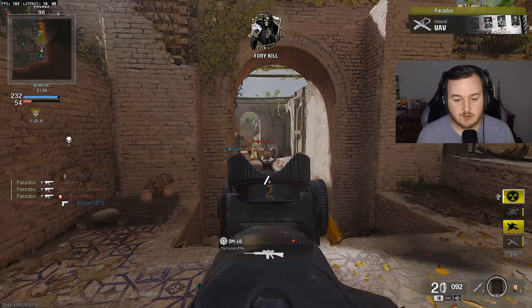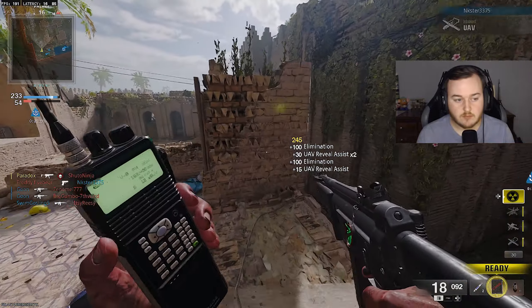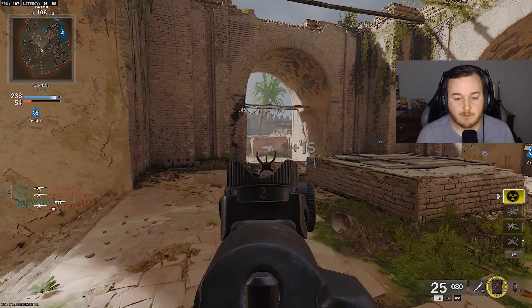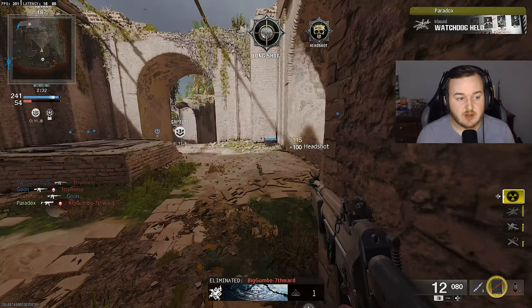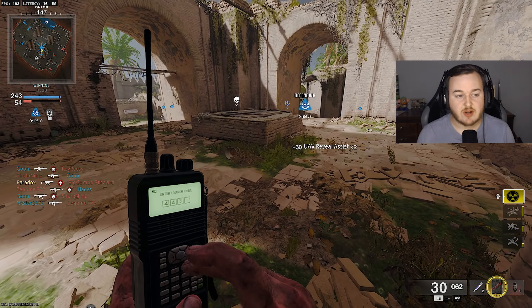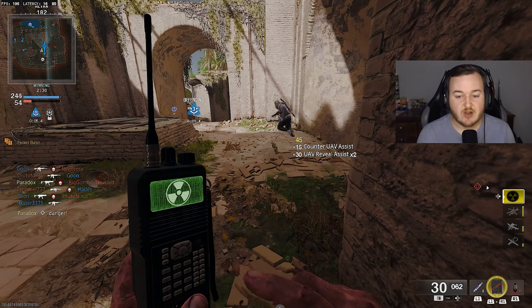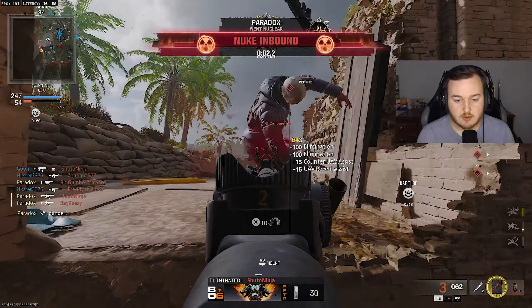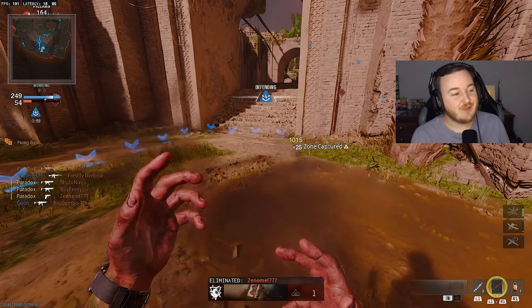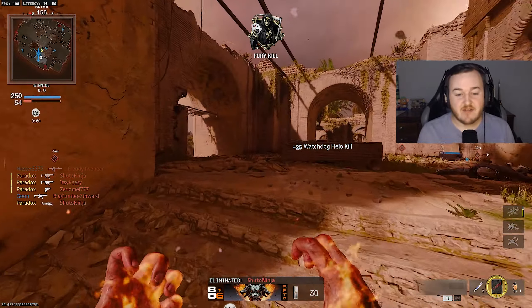I might be able to call in a helicopter before I have to call the nuke in. Yeah, we got the helicopter. Looks like I'm going to have to call the nuke in — we have 110 kills, a new PR. I'm happy, man. Let's freaking go — 114 kills with the MP5, the number one build. It got buffed, this thing is amazing. So good with rapid fire. We're going to have to call this nuke in.